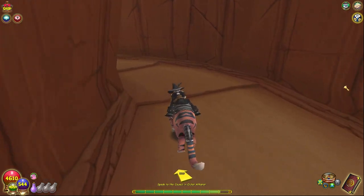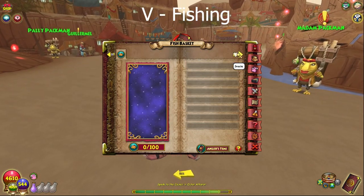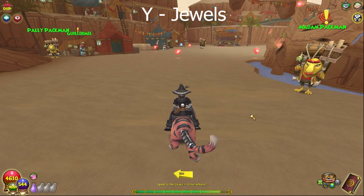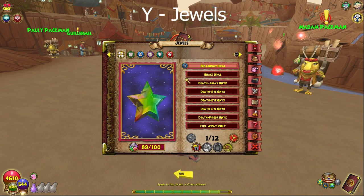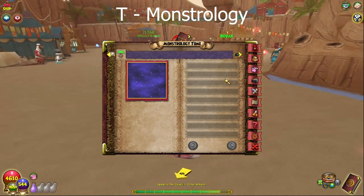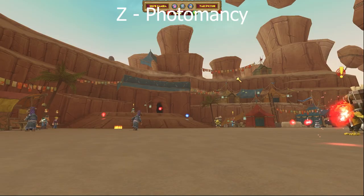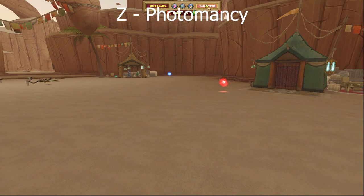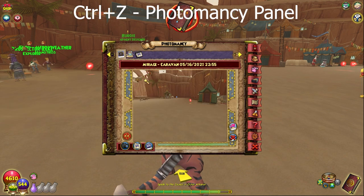Some shortcuts not on the official list: V is for fishing - press V to quickly bring up your fish basket. Y brings up your jewels, so instead of clicking five times through the backpack, just press Y. T opens the monstrology tome. Z goes into photomancy mode to take a picture, and Ctrl-Z opens the photomancy tab to look at all your pictures.